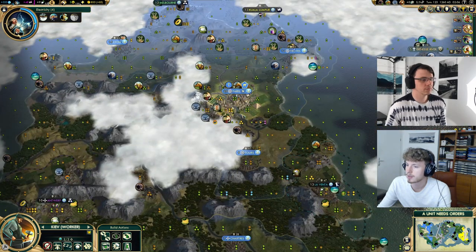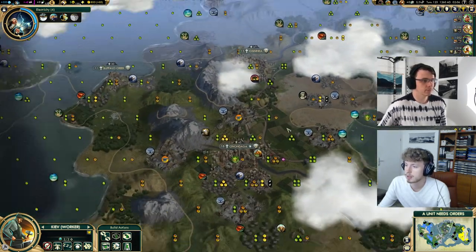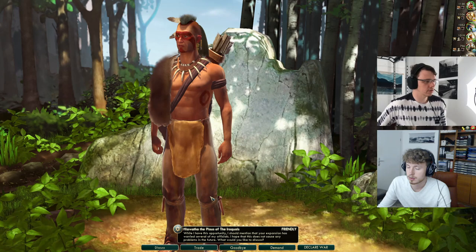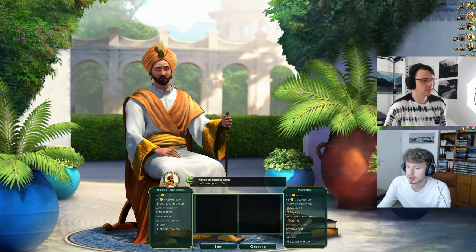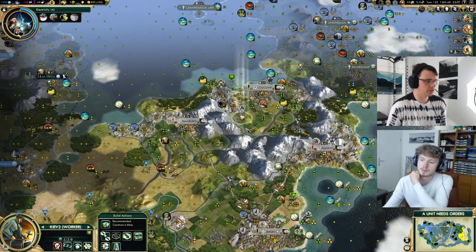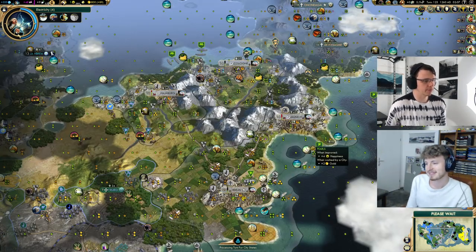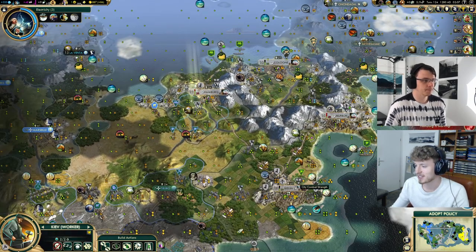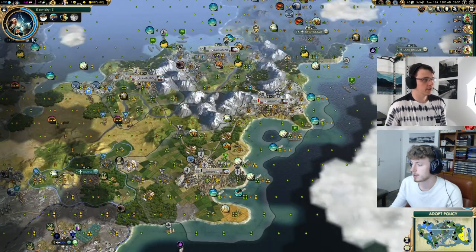There is coal there next to Mecca — Arabia doesn't have it improved though, so we should be good. Against human opponents I would seriously consider popping just one artist — it's greedy not to pop it, but if you don't get punished it's worth it. We just generated another great scientist. Now we've got a policy — it's a pretty easy choice here, it's just Humanism. We could consider popping artists and writers to get an early Free Thought, but I don't think it was really worth it here.